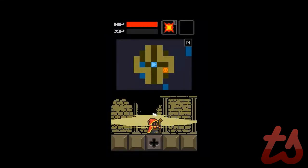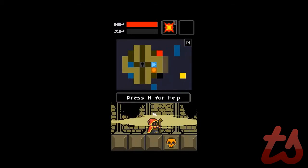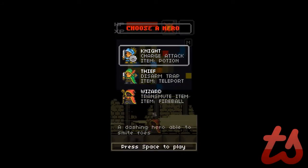As for the characters, you can choose between three. Each is unique in their own way and has some kind of ability that the other does not. You can choose to be a knight, a thief, or a wizard.